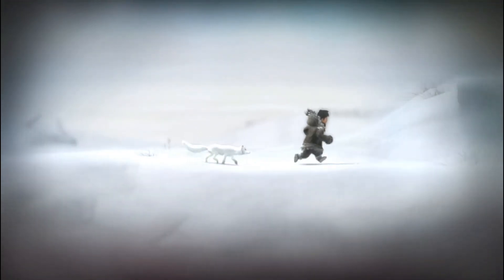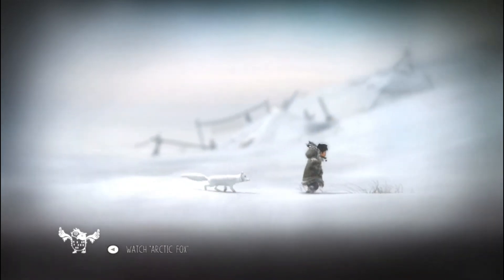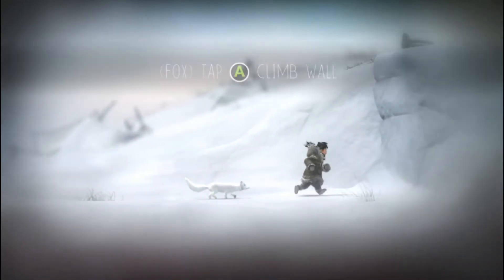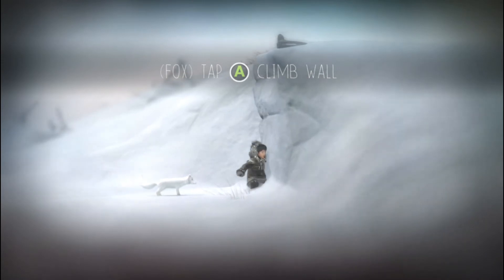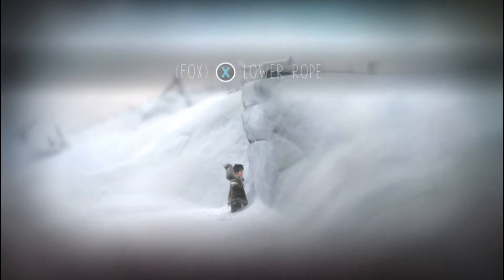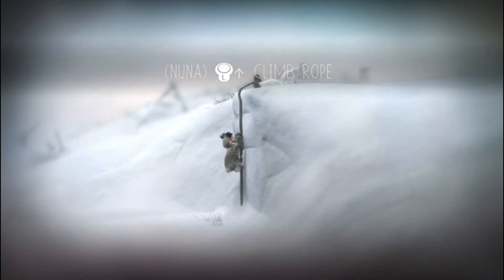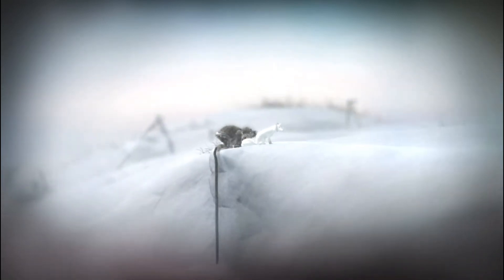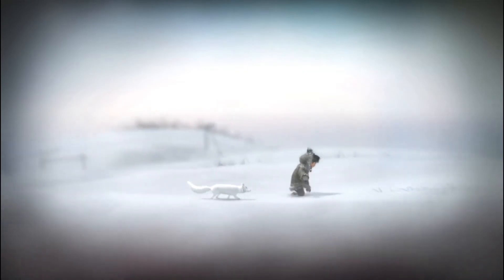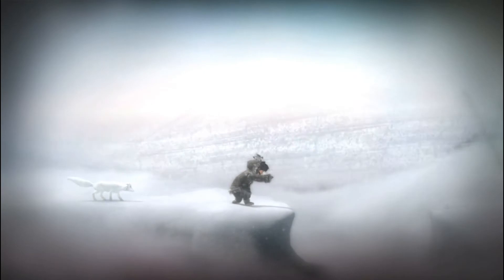The great thing about this game is it still looks very nice today, and sometimes the simple things just last the longest. There's an owl in the background there. Now we need to switch to the fox — that's the Y button. Obviously if you've got a friend with you, they can be the fox. The fox just lowers that rope so we're able to climb up there and get across. Very simple and effective, though I do think there are going to be more challenges to come.